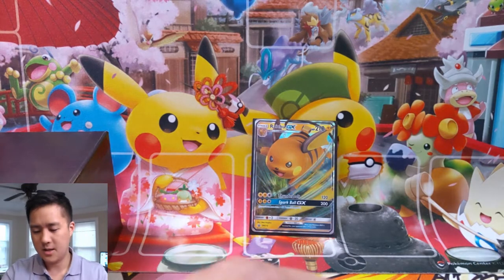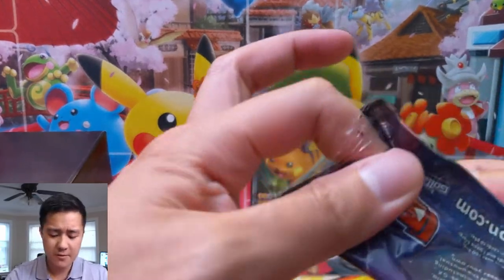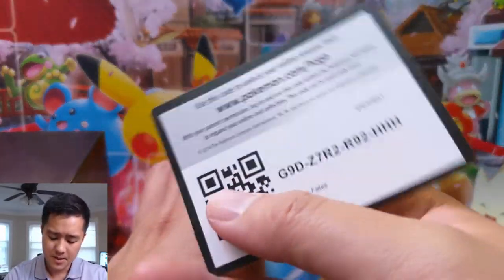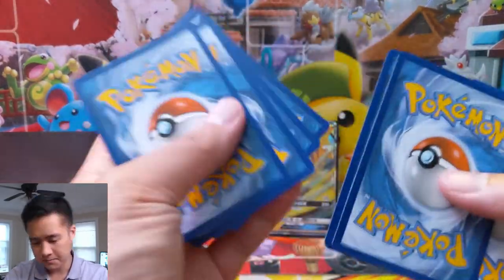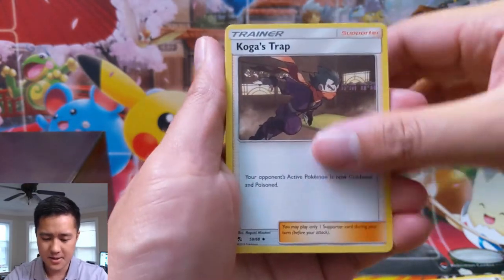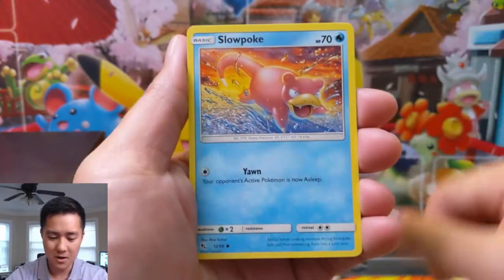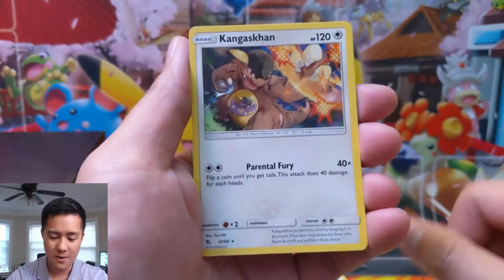Let's get into our first pack. Apologies if there's a little bit more background noise — the weather is nice and cool right now so I opened up the windows. This is actually my favorite time of year. On the US East Coast it's fall, that nice in-between where you go to work, don't need a jacket, maybe a light hoodie, and comfortable all day. That's my favorite weather.